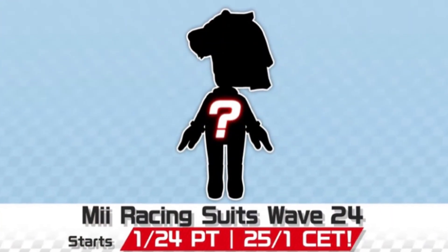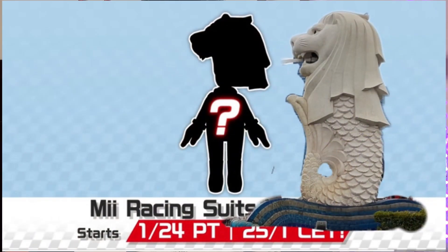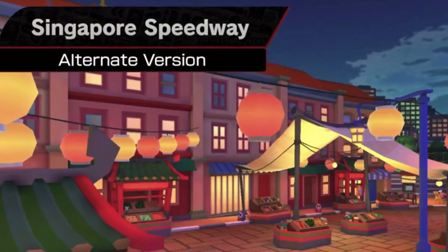Now for the new Mii silhouette — the tour after the Space Tour — the data miners are most likely right: it's going to be an all-Asian city tour. The silhouette shows an animal, and we've seen this animal before in tour. It is obviously the Merlion from Singapore Speedway, which leads me to think the next tour is an all-city tour including Singapore Speedway 3, the whole Chinatown variant, Bangkok Rush 2, Tokyo Blur, and possibly Ninja Hideaway. This gives me so much hope that we could get a new Ninja Shagat alt — hopefully a black ninja!